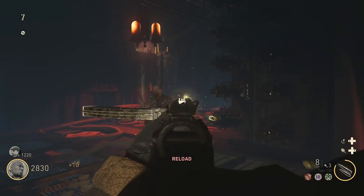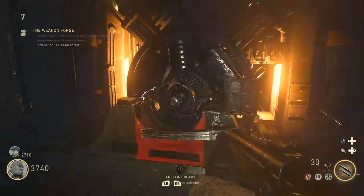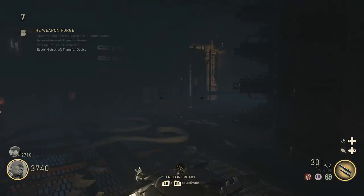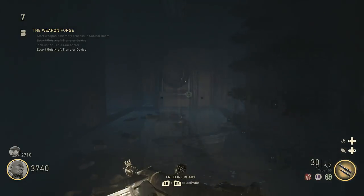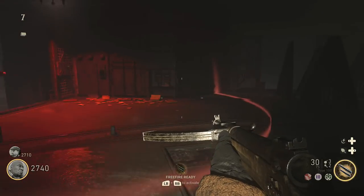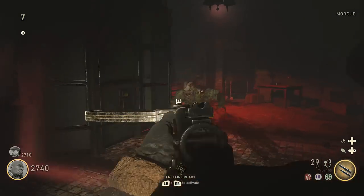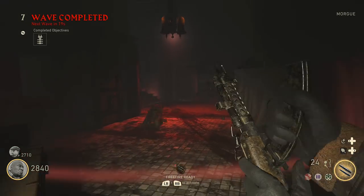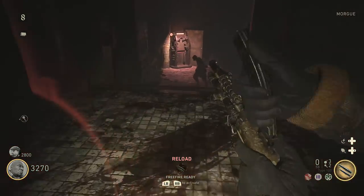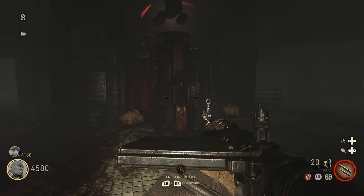Follow that beam of light down the hallway, making sure you're charging it as it approaches the very end. Once it reaches the very end, a machine will power up and roughly 20 seconds later it'll deposit an item for the Tesla gun. In the laboratory it is the gun barrel. After that, return to the middle area and wait for the device to follow you back — it will then start going the opposite way, toward the morgue, and we rinse and repeat the process killing zombies inside the light.